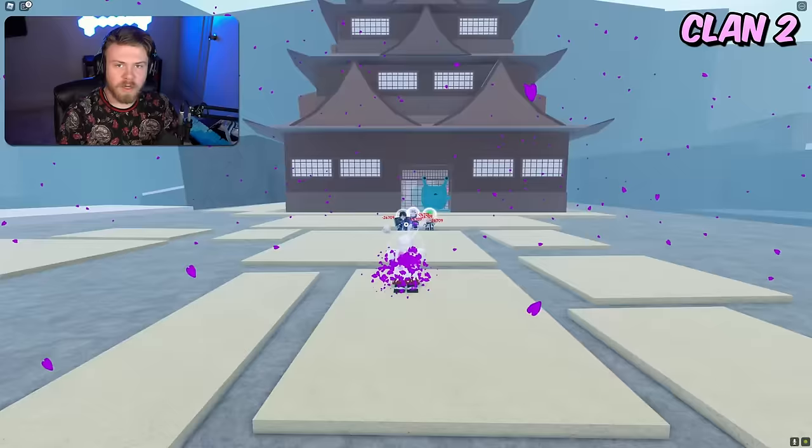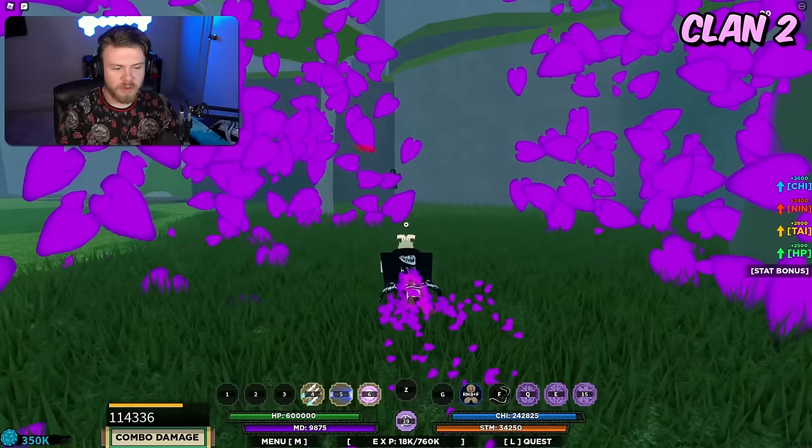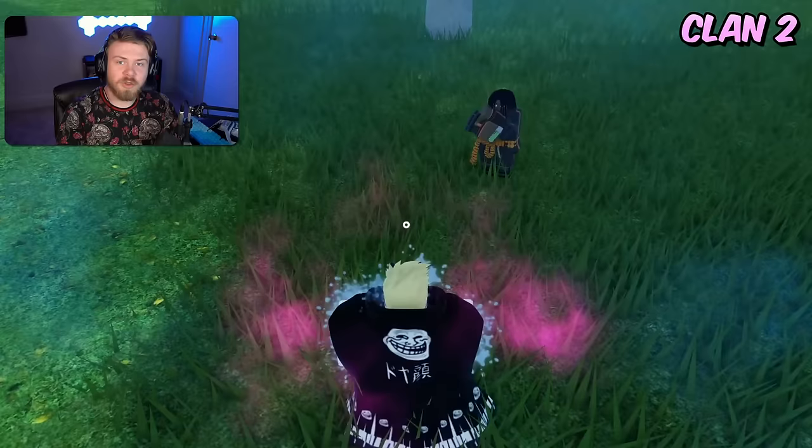Station is up next. The strengths of Station are that it's an okay combo bloodline, but the weakness is that the moves are actually extremely scenario-limited.